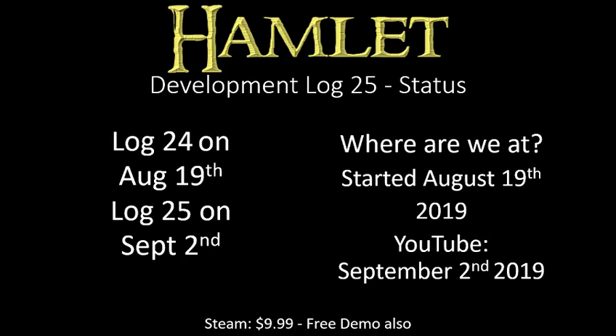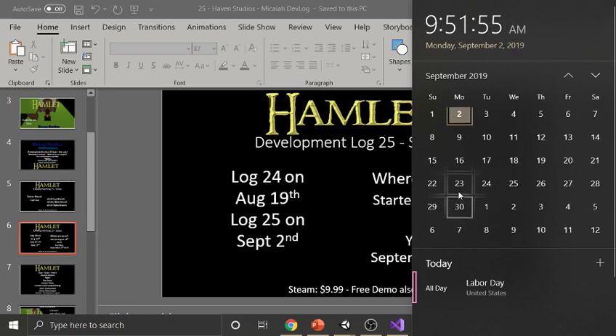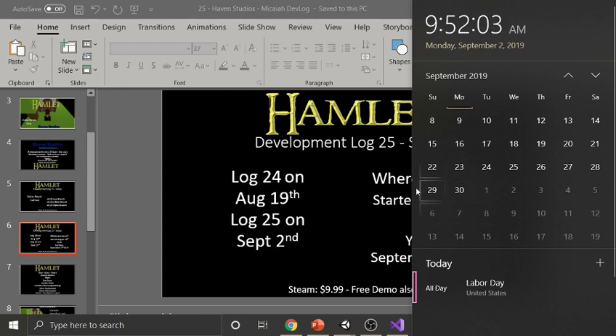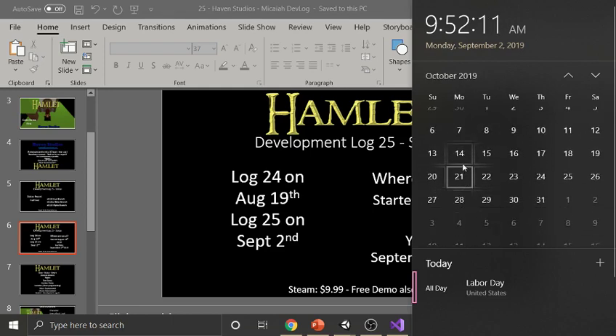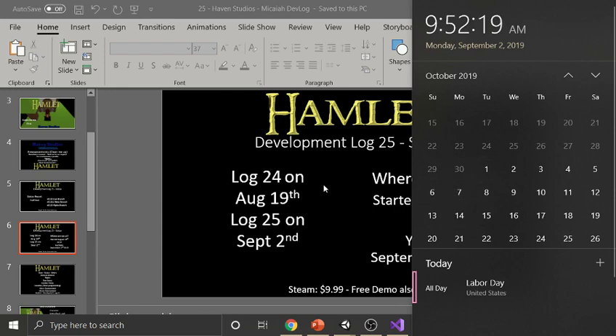Log 24 was on the 12th or 19th, about two weeks ago. The idea is that this is September 2nd, 2019, so we're on log 25. Log 26 will be on either the 30th or the 7th — we'll put out log 26, that's the idea. We started way back and set a lot of this up. We made some minor changes to update this. We're also doing this new idea where we're just going to say log 26 on September 7th or September 30th.